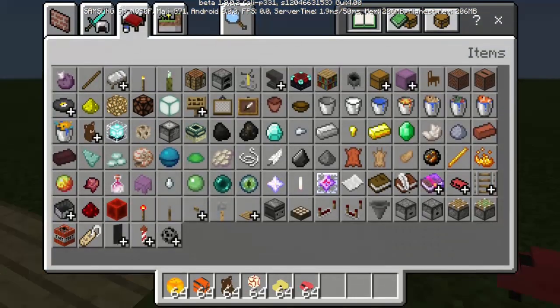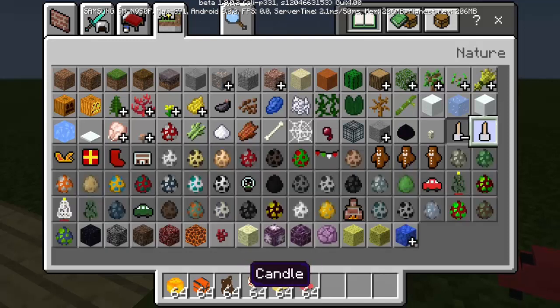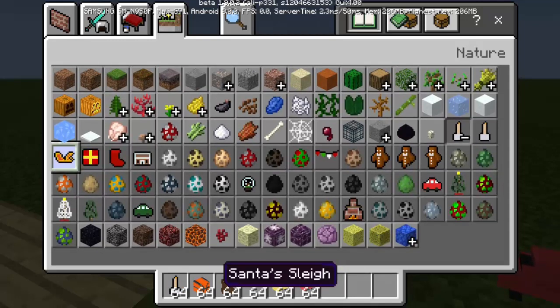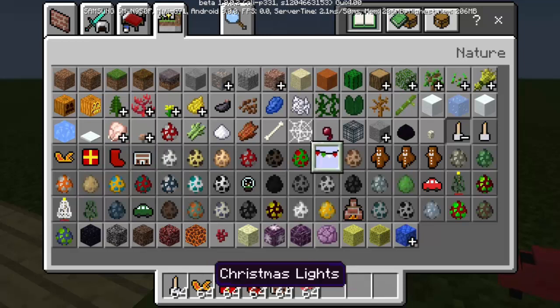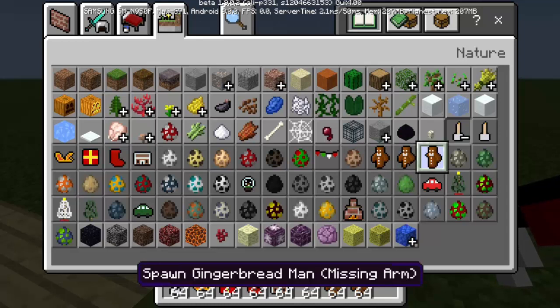Now there's actually more items here if we will go in the nature section and look at the eggs. So we have here the candle, the Santa sleigh, a present, stocking, gingerbread, gingerbread house, Christmas lights, and gingerbread men — there are three.